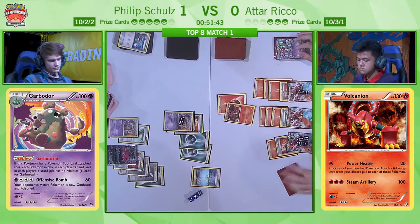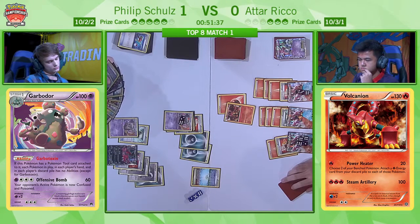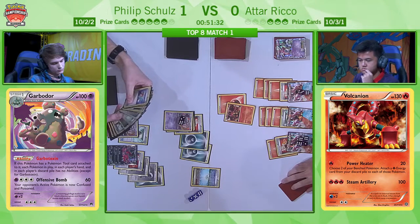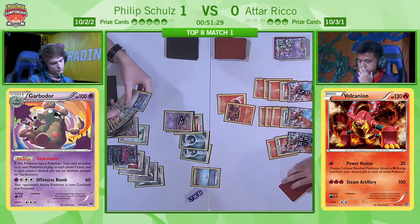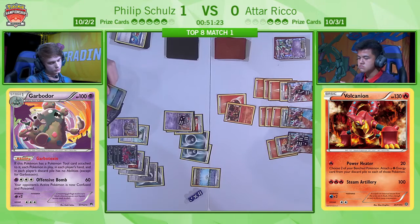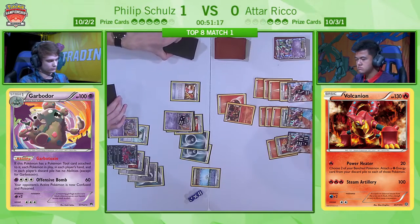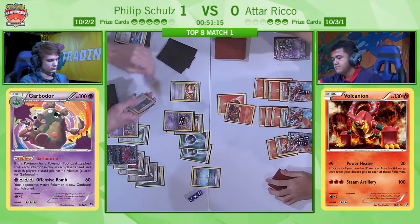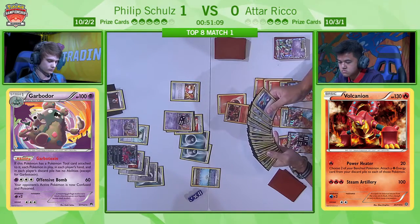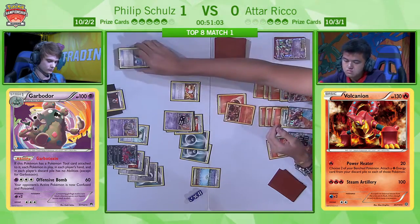The awkward thing about this is that Philip's attachments are having to go to the Garbodor, which means they're not going onto the Yveltal EX. We saw the Volcanion on the bench with 190 damage — that's how much Philip will be doing to the other Volcanions with three energy. He really wants to take one one-hit KO and then finish off one of the more damaged ones. So Atar choosing to pass these turns has been forcing Philip to commit attachments elsewhere, meaning it's all in on this one Yveltal EX — and currently it hasn't got enough energy on the board to one-hit KO both.